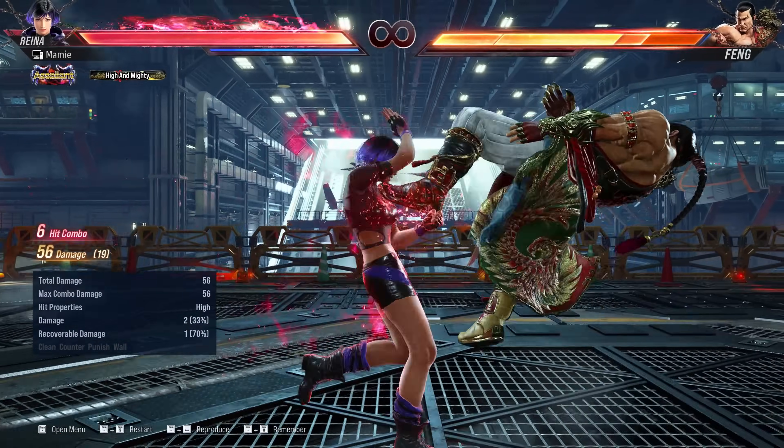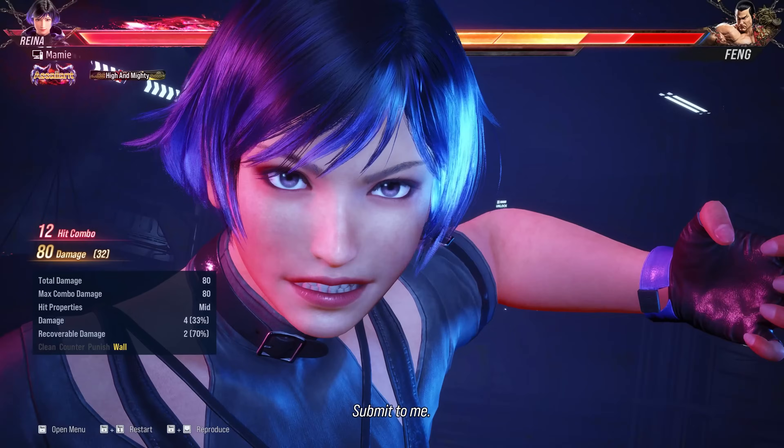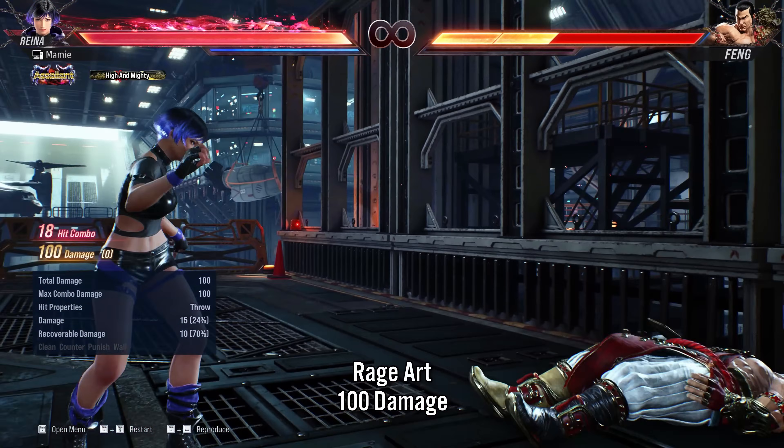What if we just rage art to prevent our damage scaling from being ruined? We still only get 100 damage, which is marginally better than the first option.